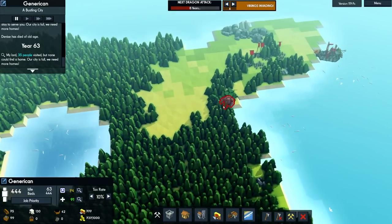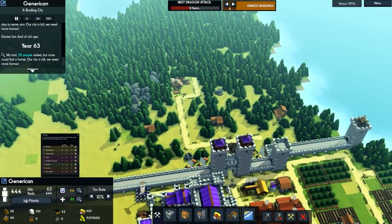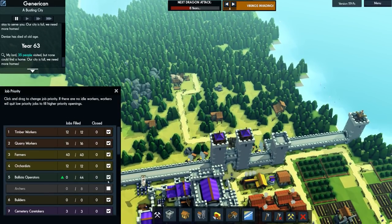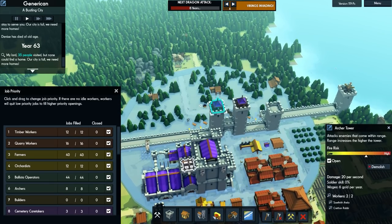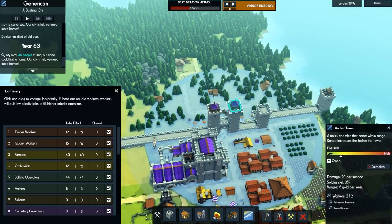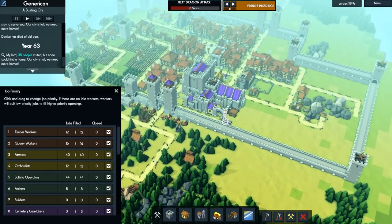We are currently getting attacked by the Vikings — eight in total, so we need to sort them out. I'll scroll up to job priority and turn on all our archers and ballista towers. Hopefully we'll be able to take them out. We have a fairly decent range because of the height of some of these structures.